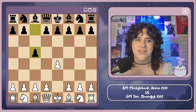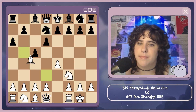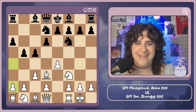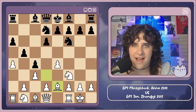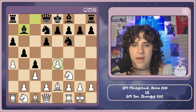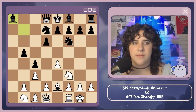e4, c5 — Tan Zhongyi is going for the fight today, the Sicilian. Knight to f3, d6, bishop b5 check, knight to d7, castles, a6, bishop backs up to d3, knight gf6, c3, b5 — there is a fight on the board! a4, c4, and now the bishop goes back to e2 — the bishop has moved three times in the opening, which is kind of wild. Bishop to b7 attacking this pawn, and now a takes b5, a takes b5, rook takes, and bishop takes. The bishop coming to b7 was there for when the rook trades, to stay on that long diagonal. Knight to a3 attacking the b5 pawn, queen to b8 defending, and now d3 blowing up the center.